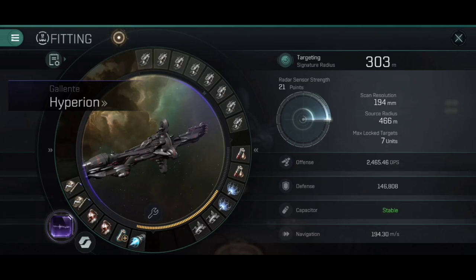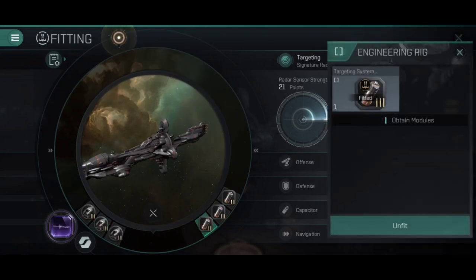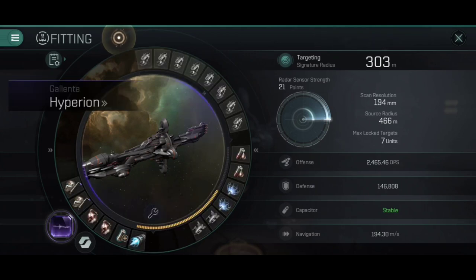This is how I've been running it, but you might decide you want to mix things up. The capacitor battery can easily be swapped for some kind of weapon upgrade module. You can swap one of the webs for a scram, although I wouldn't really recommend that, and certainly the rigs can be swapped for a bit more defence if you think that's what you need. You might decide you're okay with targeting taking a bit longer and you'd rather have something like a polycarbon engine housing or even auxiliary thrusters, just to get into range with those snub-nosed railguns a little bit faster. This is the central core fit — I always encourage you to try things out, modify it, and play with it until you find a fit that complements your playstyle, because everyone's playstyle is different.